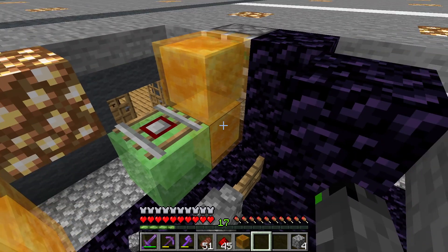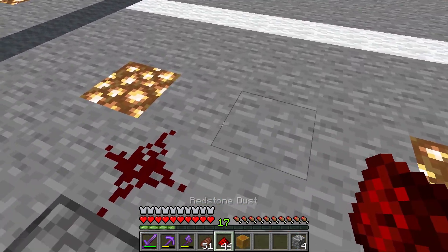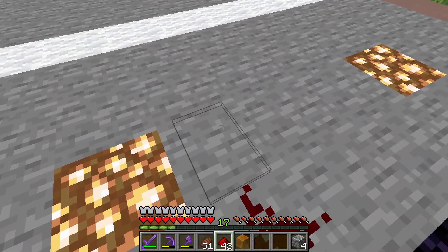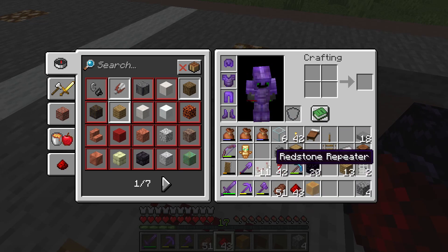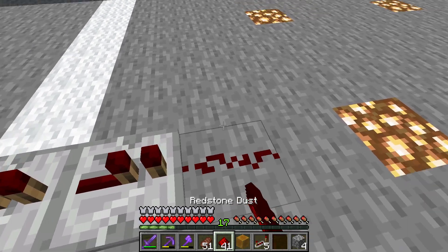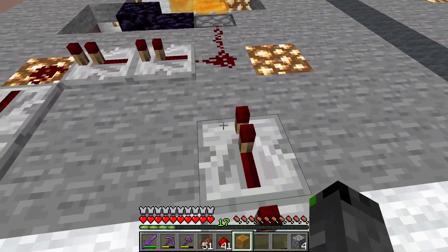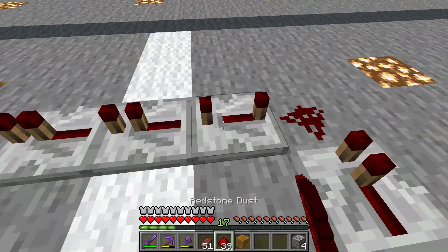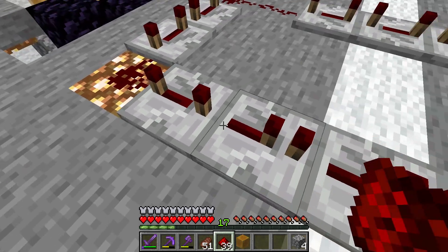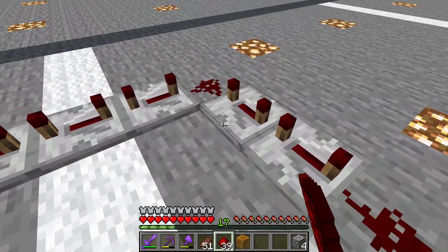The next thing I need to do is connect up the redstone to this piston here so I can actually activate it. I'm going to go ahead and grab my repeaters and put them down on the ceiling to go ahead and create this redstone clock. That should be all of the repeaters that I need. You want to make sure they're all at full delay. There's all the repeaters at full delay.